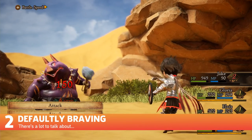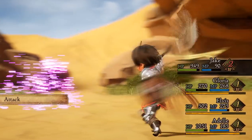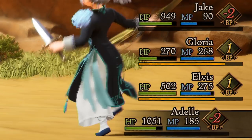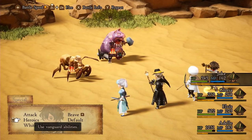Number 2: Defaultly Braving. Let's dig into the numbers a bit more. Combat actions are tracked with BP points. If a character's BP points are 0 or positive, then they have an action. If they are negative, then that character has to sit out a turn.